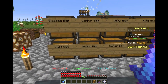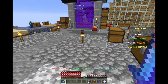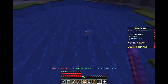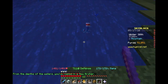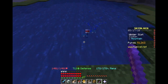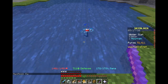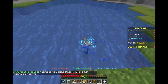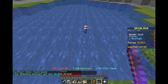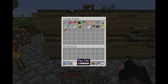Next up is the minnow bait, which gives a 15% faster catch time. The minnow bait is something I never really bothered with — at 15% faster catch rate it was easily worse than the supposed 30% faster catch rate of fish bait. The recipes were almost identical, except fish bait just takes one piece of raw salmon, which always seemed extremely worthwhile to get the fish bait over the minnow bait.